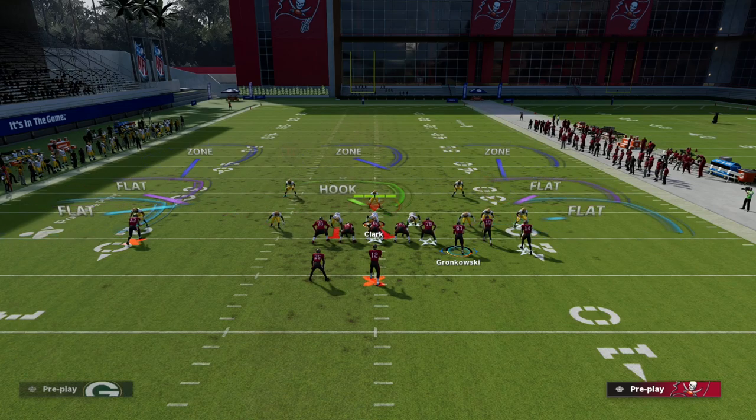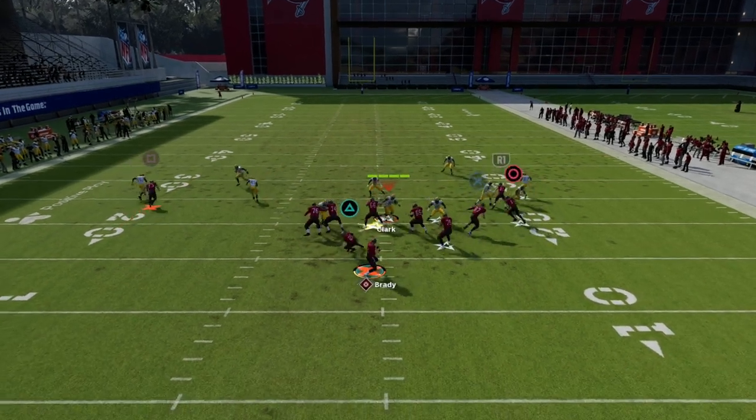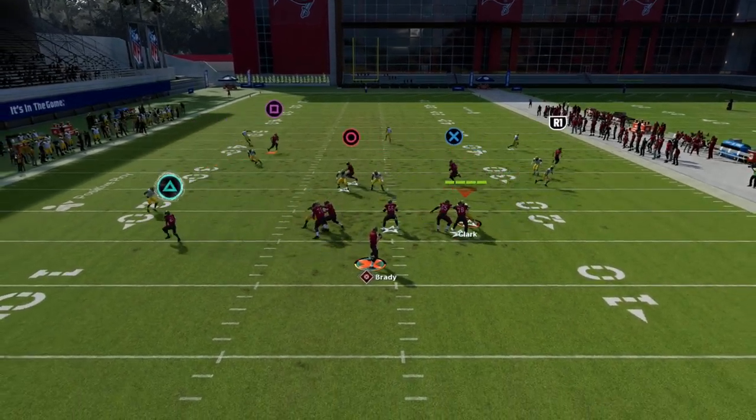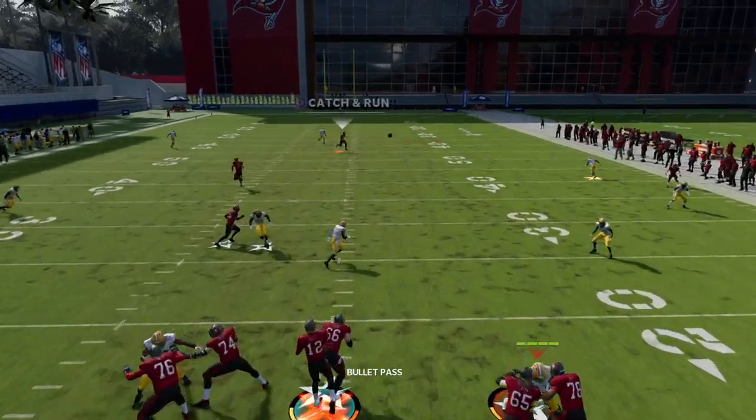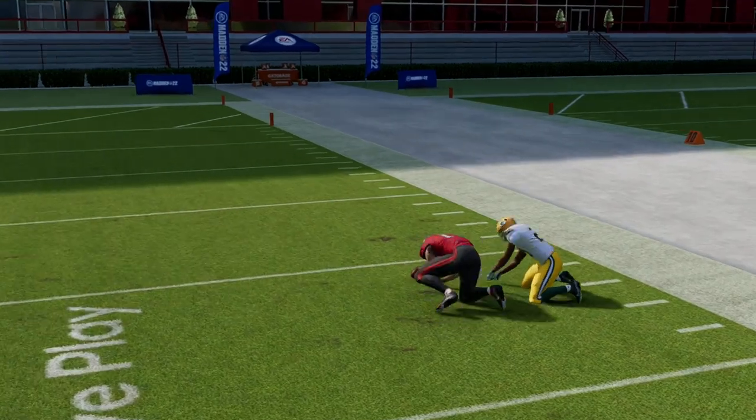Now let's go to the Mike Blitz 3, one of the most popular defenses in this game. What you'll see is the safety is going to roll into him, but if I pass-lead it to the right, once he crosses that safety — see how good this is.